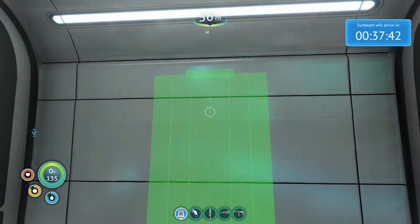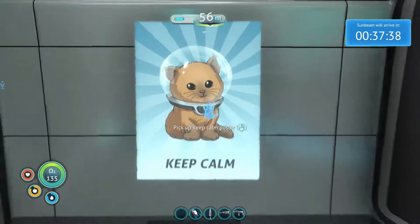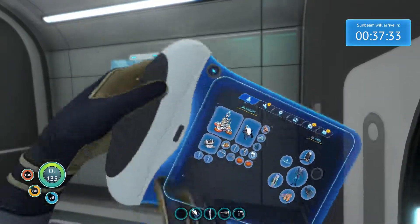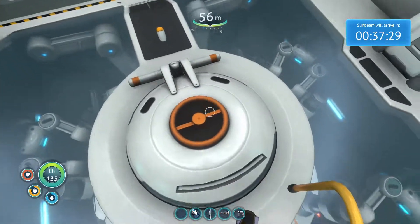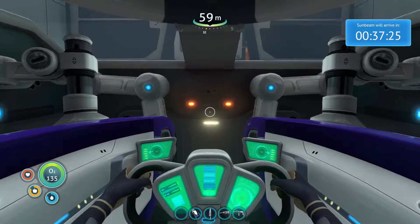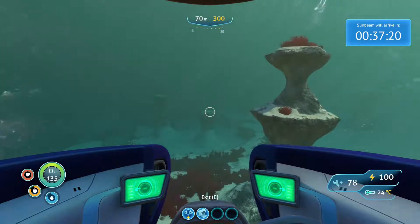This is also highly, highly important for every Cyclops — this specific poster. The 'Keep Calm' poster. See, whenever you're in the depths and things are just not going your way, you just gotta look at that poster. Anyway, let's hop into our Seamoth and go head out somewhere.